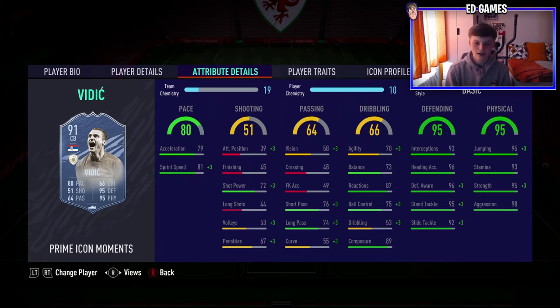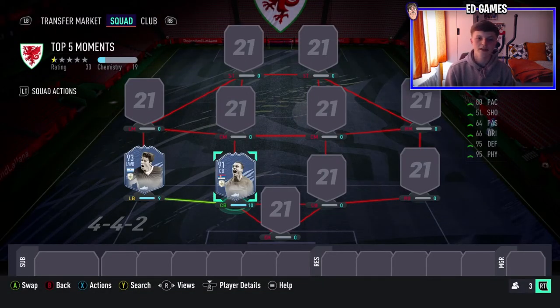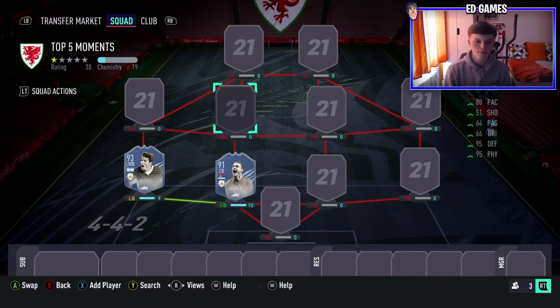You don't even need a chem style on this guy — he's literally got 90s everywhere. 89 composure is brilliant. I'd probably go with a Catalyst to boost short passing, long passing, and obviously his pace, because most people like putting pace on him. He's going to win everything in the air and if someone tries running past him he's either going to get barged off the ball or just snapped with a tackle. Vidic is an absolute tank in game.